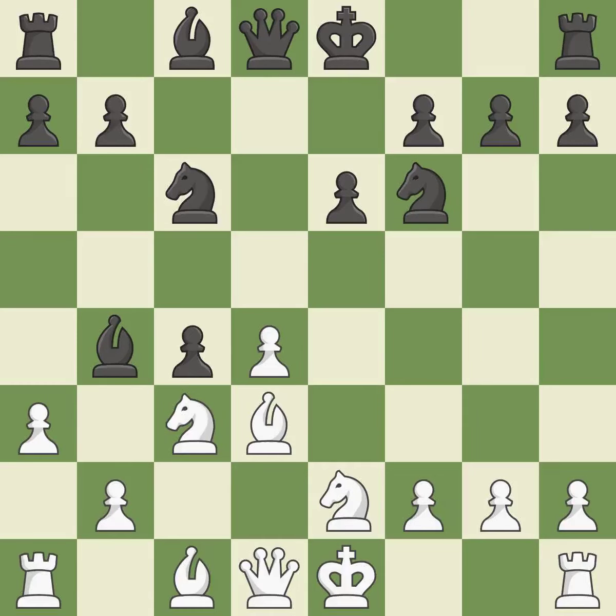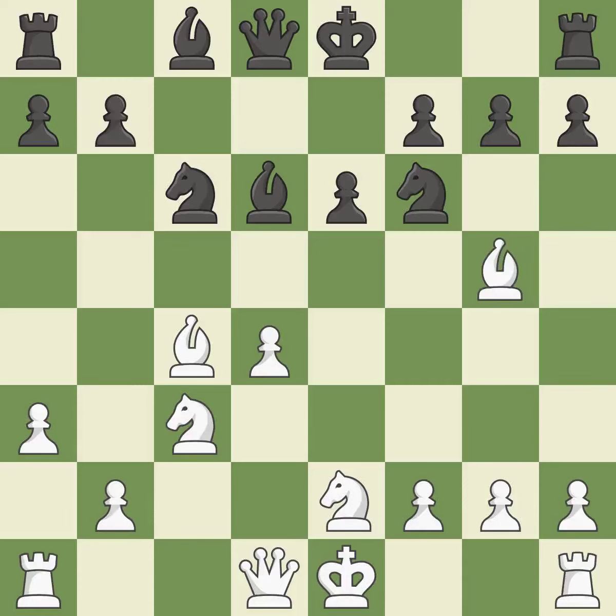This exchange is fair and it's a fair deal after all captures. This is an equal trade. The Bishop is now on a square that is more secure. This develops a Bishop off its starting square, getting it into the action — it is best. The opposing Bishop is kicked by a pawn and must now move or be captured. This moves the Bishop to safety.